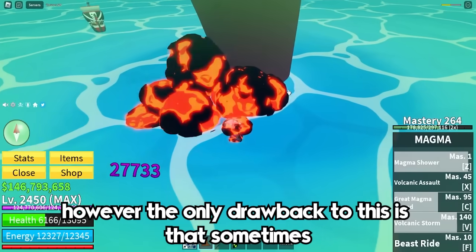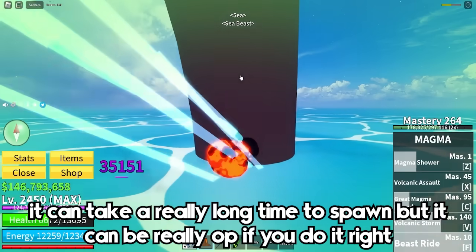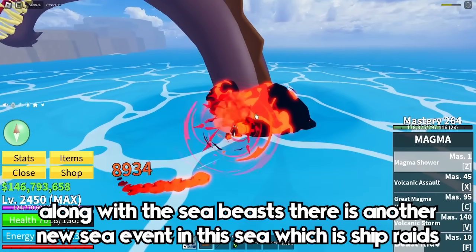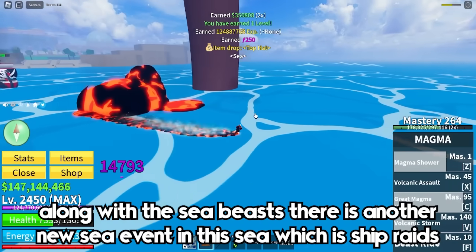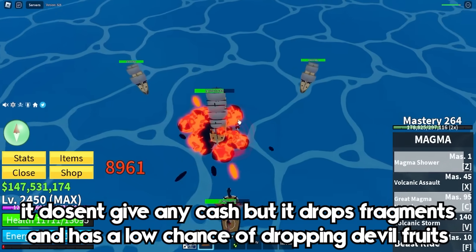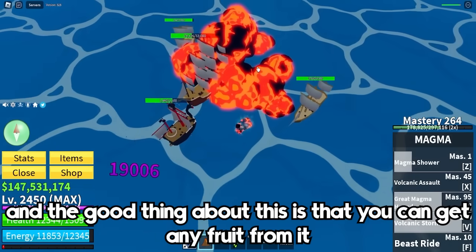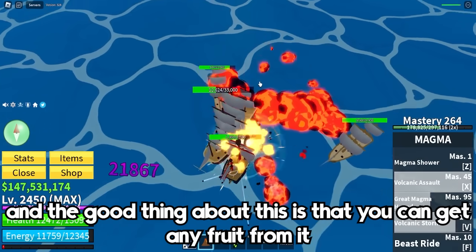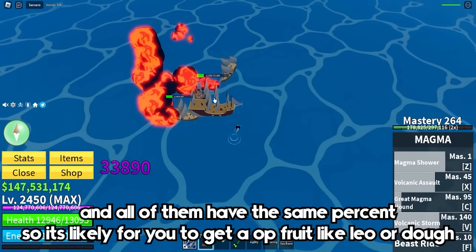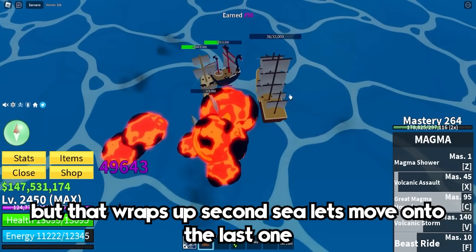If you get lucky you can find 5 in 10 minutes, and that's an easy 2 million cash. However, the only drawback is that sometimes it can take a really long time to spawn, but it can be really overpowered if you do it right. Along with sea beasts, there is another sea event called ship raids. It doesn't give any cash but it drops fragments, and has a low chance of dropping a devil fruit. The good thing is you can get literally any fruit from it, all with the same percentage — so it's actually more likely to get an overpowered fruit like Leopard or Dough from ship raids than from rolling fruits. And that wraps up second sea — let's move on to the last one.